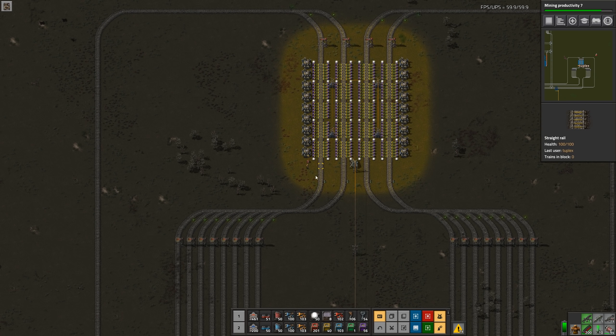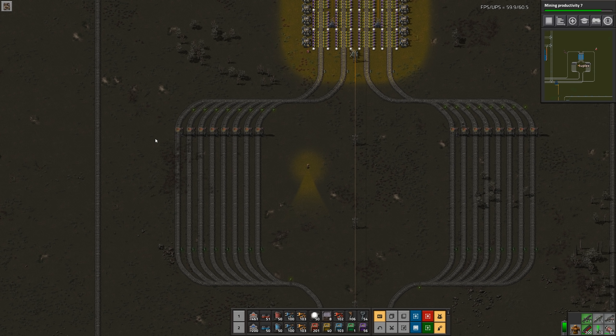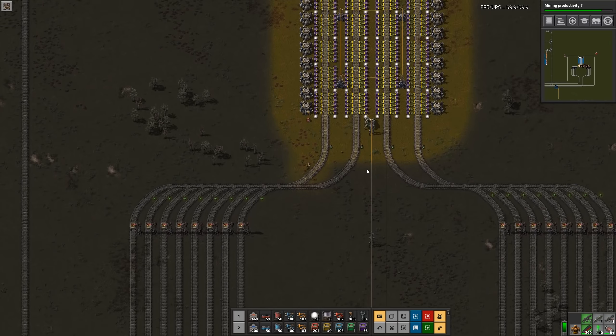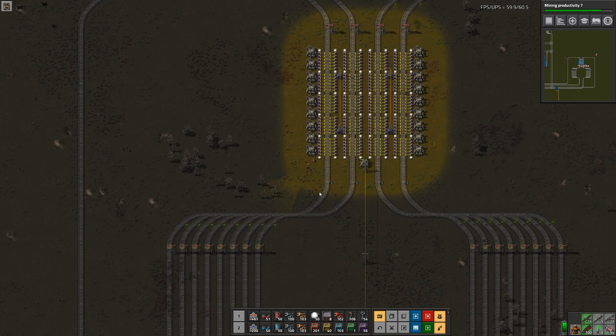This is not going to work for fluids unless I put them in barrels, which I'm not keen on. So maybe for the fluids I'll just add some extra stations on the end that'll go into tanks and then I can pipe it up — that's probably what I'll do for the fluids.